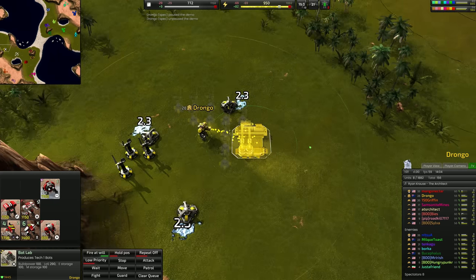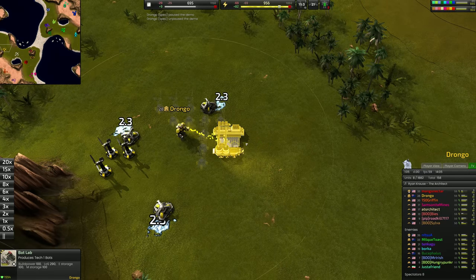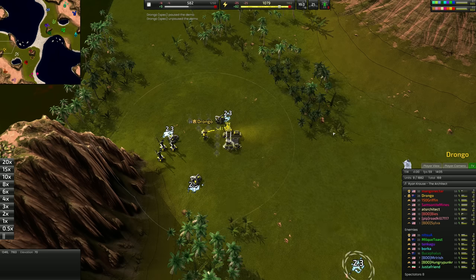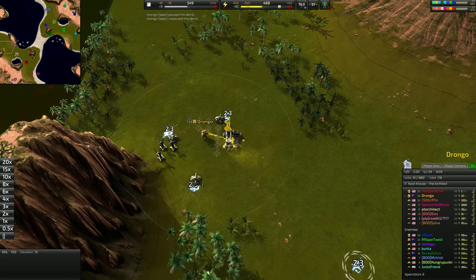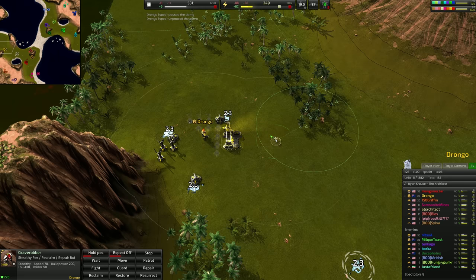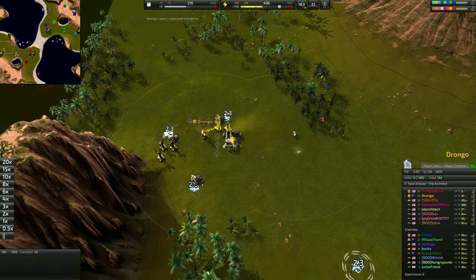Our first unit is going to be a Grave Robber. This unit is immediately going to come out and look to take these trees — that's the most important thing for us to do. The sooner we get onto these trees, the less we're relying on wind. Because if wind stalls and goes down to two, we're in a really bad spot. Getting these trees feels like about two to three solar collectors of incoming energy at all times.